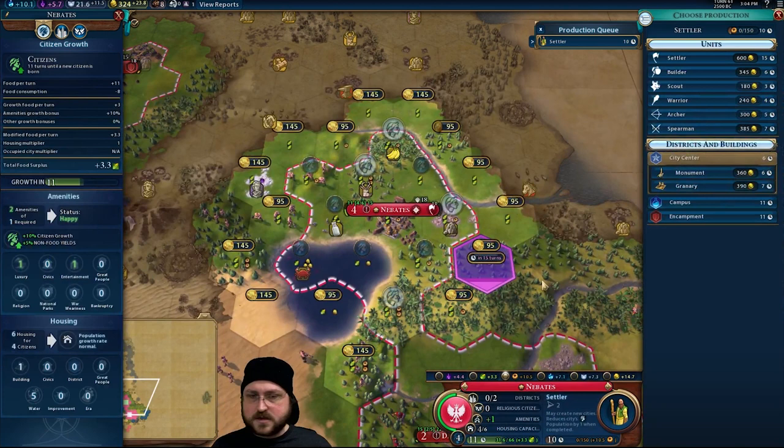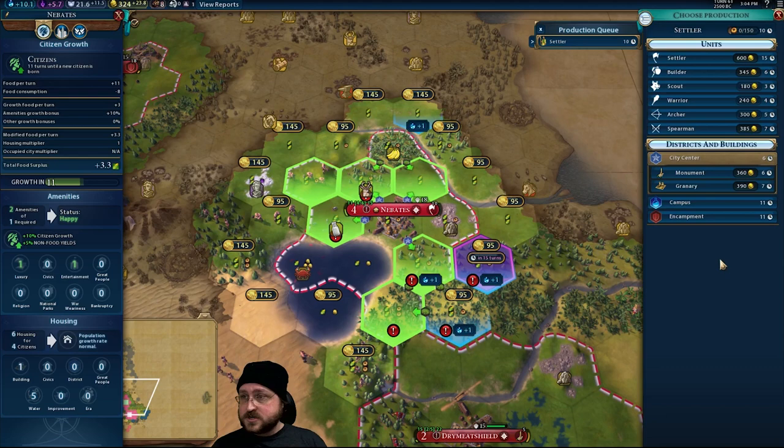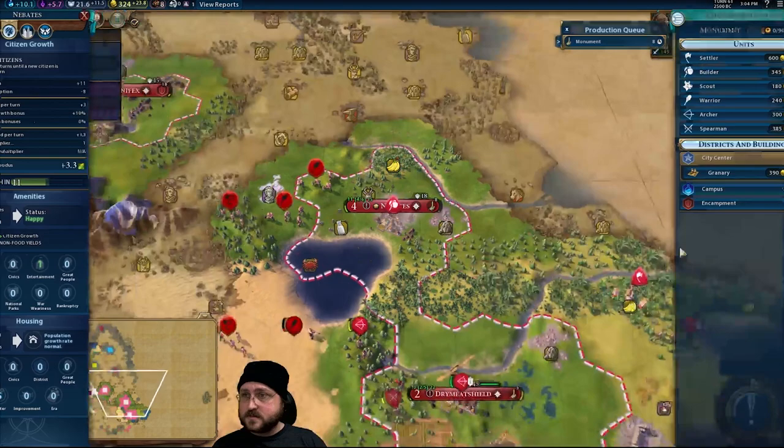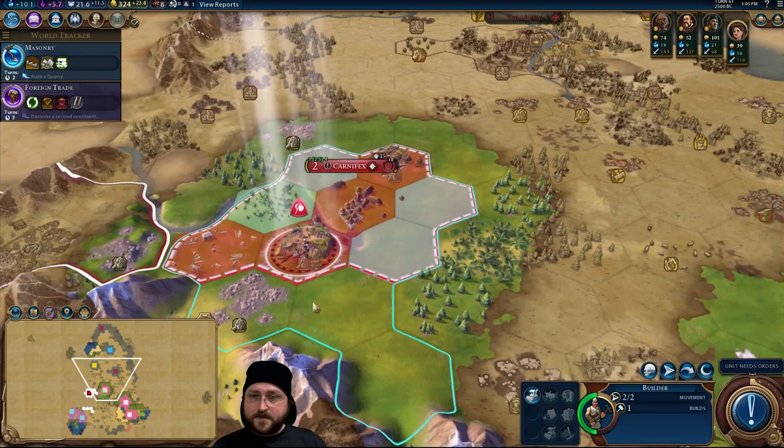I don't think I'm going to build another builder here. Campus — we need campus! Although the other spot's going to have the crazy god campus soon. I think I'm just going to build a monument here, actually. The CQUI mod has incorporated properly the more lenses at this point, which is great, which includes the builder filter, which is really handy.